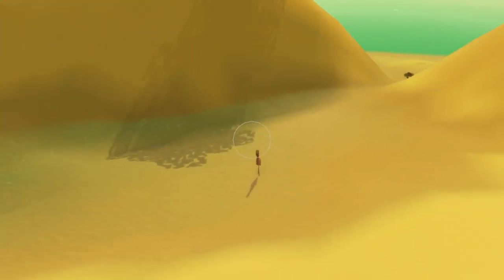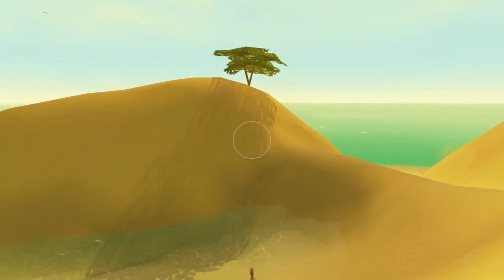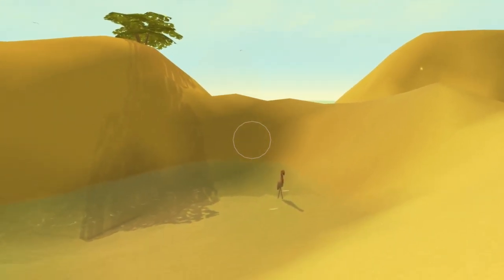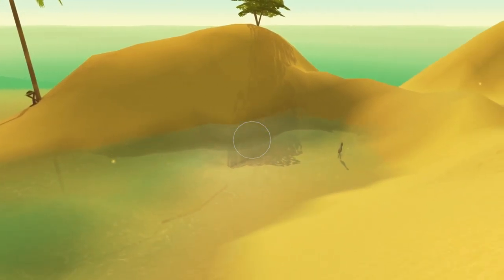Now let's create a bit of a lake situation. This bit's already created its own little lake, but we can do better. There's a little tutorial marker there — don't need to worry about that. By putting a wall there, we'll hopefully make it so that when the water comes in, this will fill up a bit more.